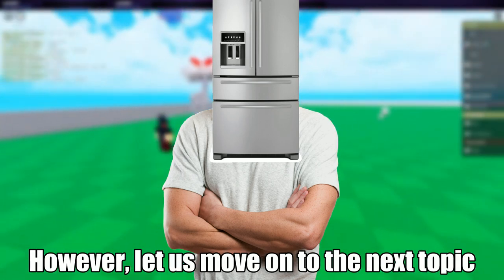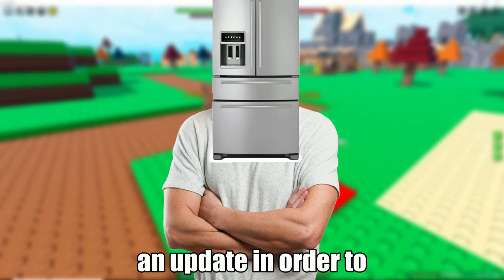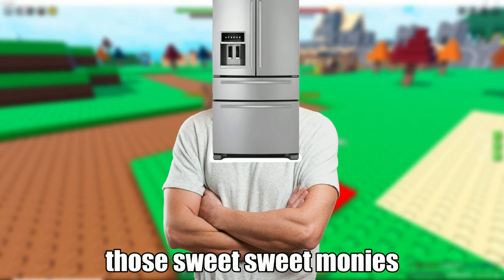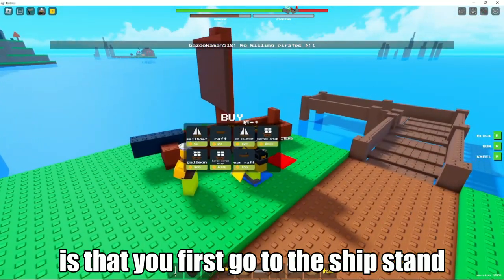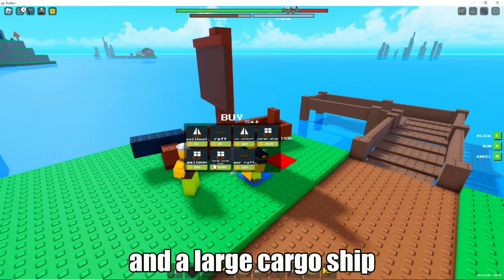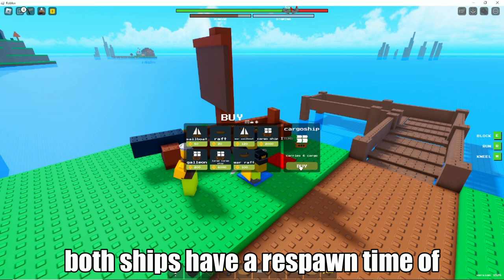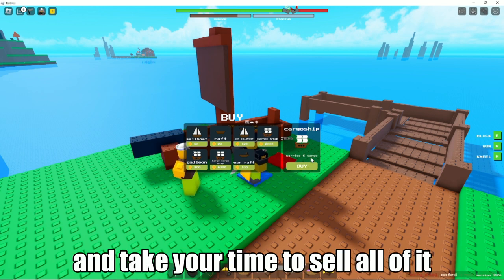Let us move on to the next topic: the Cargo Update. The Cargo Update is basically an update in order to make those sweet sweet monies. How you play this update is that you first go to the ship stand. There are two different kinds of ships — a cargo ship and a large cargo ship. Both ships have a despawn timer of 600 seconds, so you can get your cargo and take your time to sell all of it.